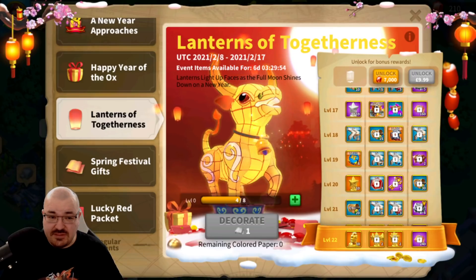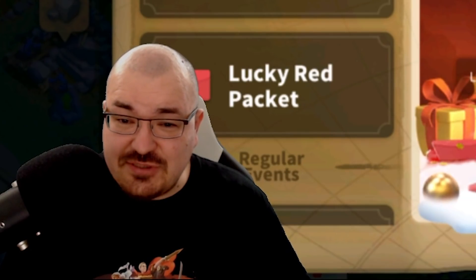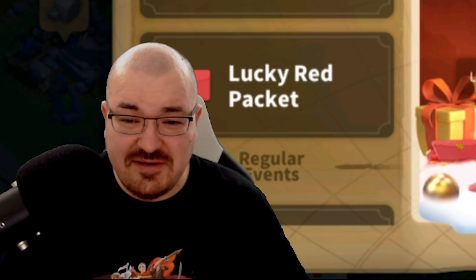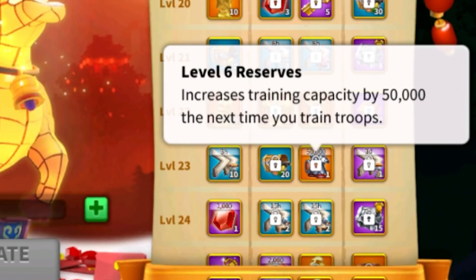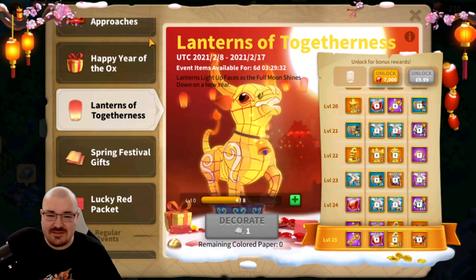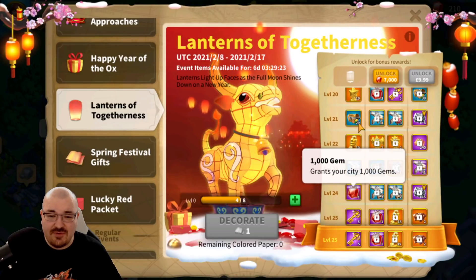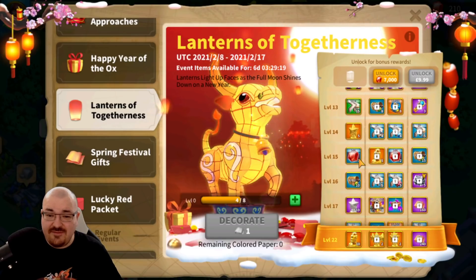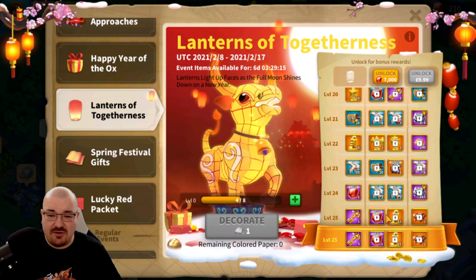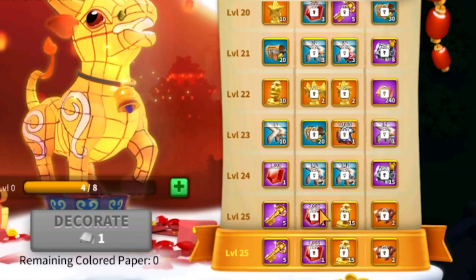We get another 1,500 gems bringing us to 3,500 gems, then 50,000 troop capacity expansion — hold on, am I seeing that right? That's 50,000 troops capacity expansion! I did not expect them to give us something like that — that's huge. Then another 2,000 gems bringing it to 5,500 gems, then another 1,000 on the free side, so you get your 7,000 gems back just by unlocking this. Plus you get 10, 25, 35 sculptures. If you manage to complete this, it's one of the best free-to-play events in Rise of Kingdoms.